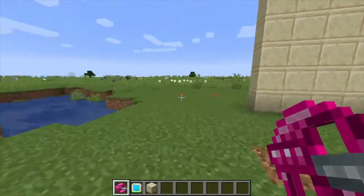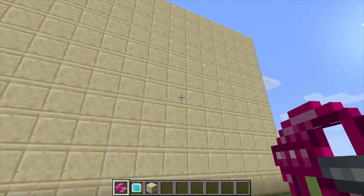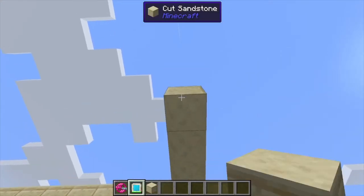If we place this here, as you can see it makes this massive wall. It's great for building bases, and if you're trying to surround your area with a creeper-proof wall or something. Also worth mentioning that this one can be done directionally.